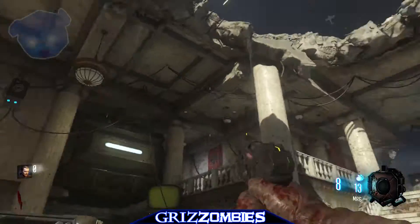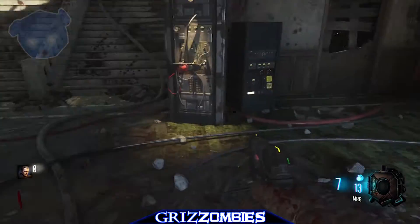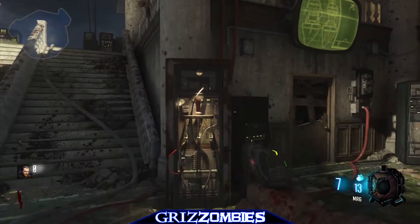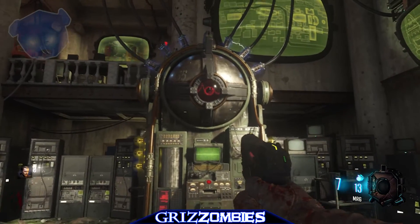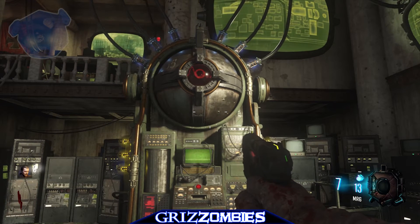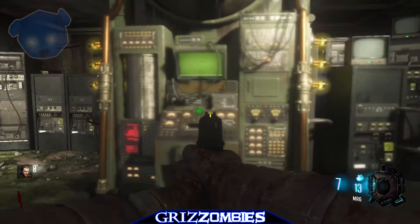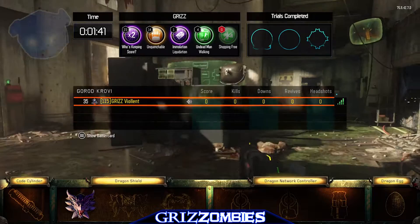Over here, we'll head straight into Dragon Command. This is Dragon Command. This is Sophia. Turn on power. Power restored. Systems operational. Maxis! Alright, that's how you get power on, guys.